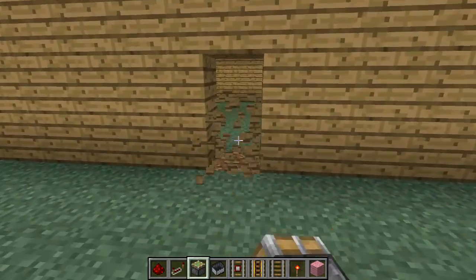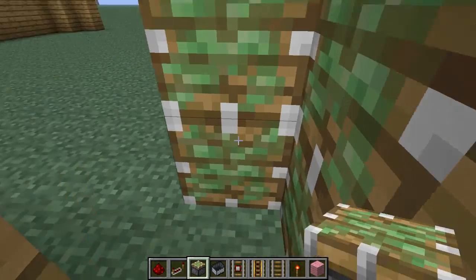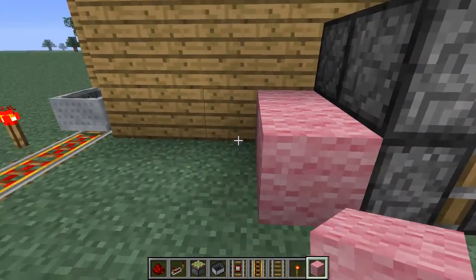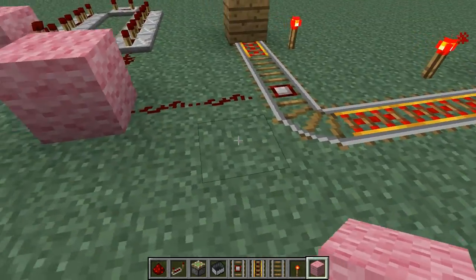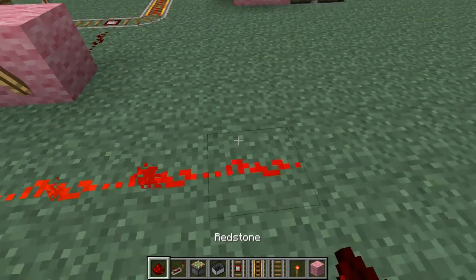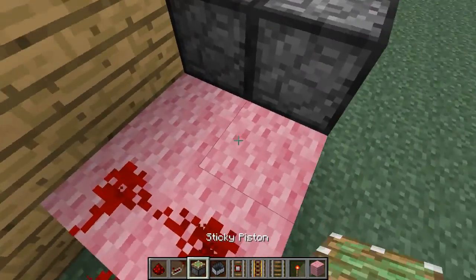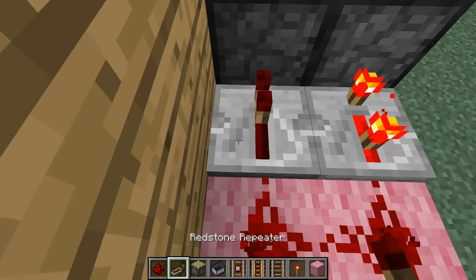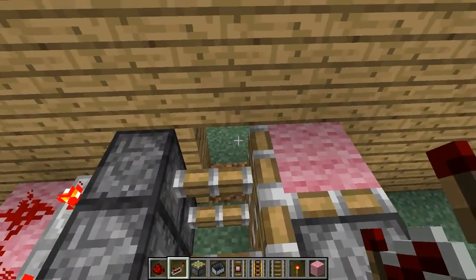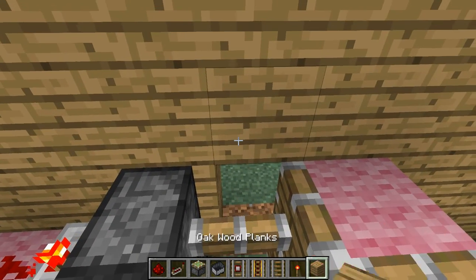I'm going to put the door right here. So, piston, piston, piston, piston. That, pink wool. One, two, one, two. This right here is powering — goes up this way, hits here. Two, three. Alright — whoopsies, I broke the wrong part and now I feel stupid.